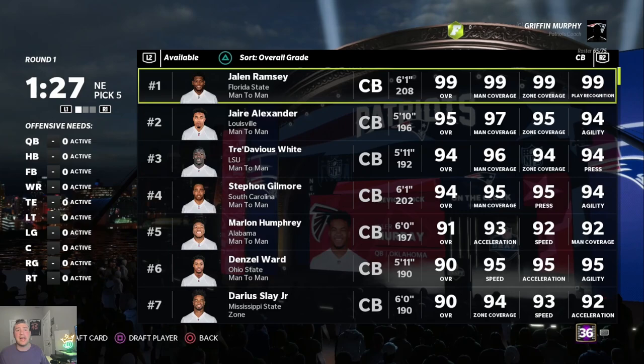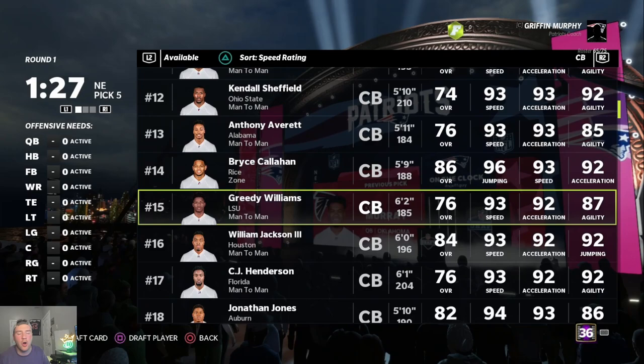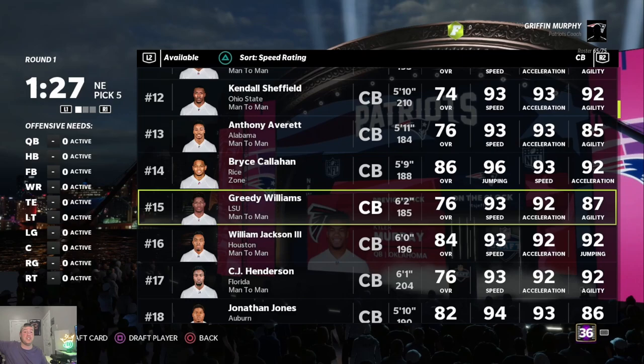My number five rule is something I absolutely stand by and have started to build basically all of my teams around: don't undervalue height, especially in the defensive secondary. There are so many fast corners and fast DBs, but what makes interceptions happen a lot of the time is actually how tall a guy is, how high he can reach, and how high he can jump.